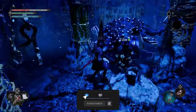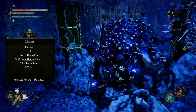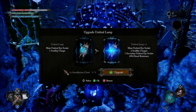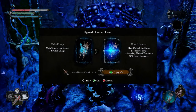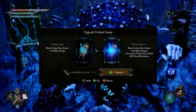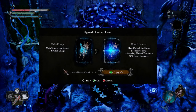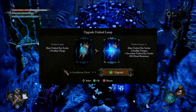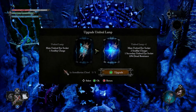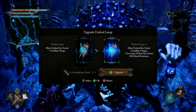You're going to need to talk to this NPC, and when you talk to him he's going to have an option called 'Upgrade the Umbral Lamp.' Before upgrading, you're going to need a specific item — a 'shizzle.' Getting this item is where things could become a little tricky, so I'm going to show you the fastest and easiest method to find it so you can upgrade your lamp.